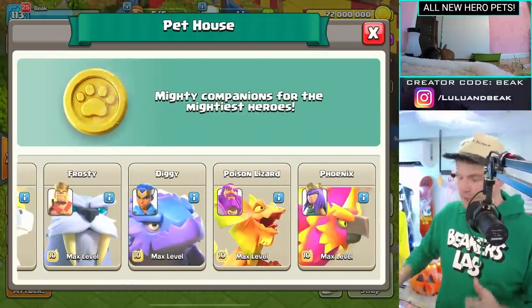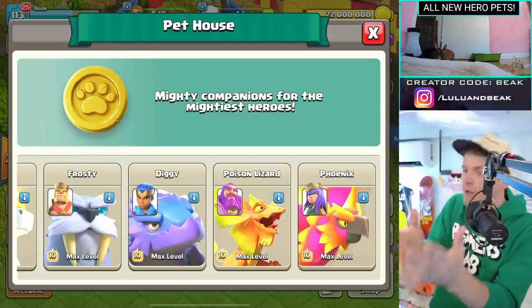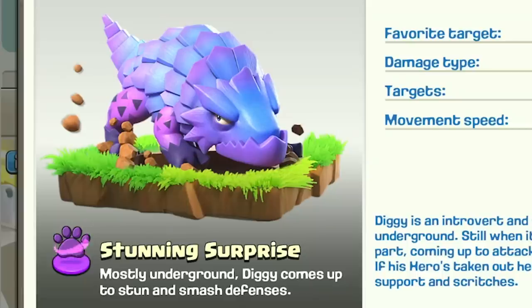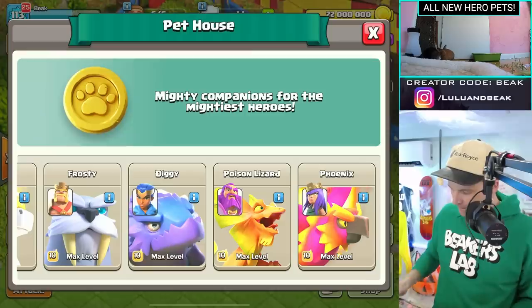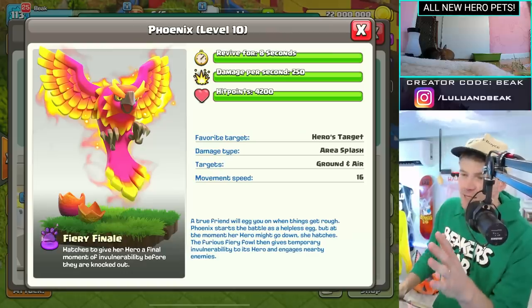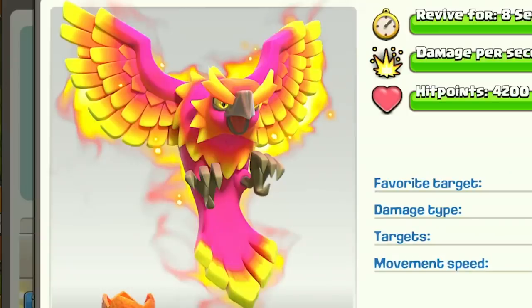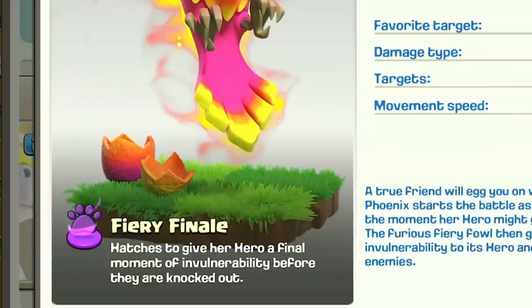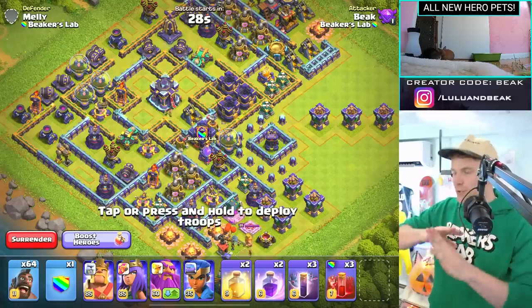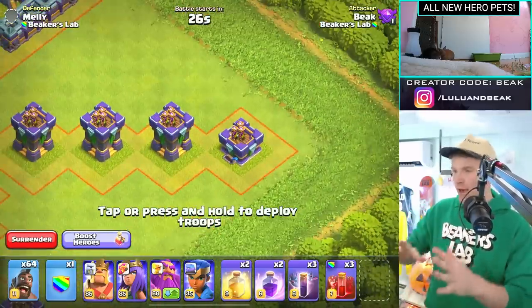Let me show you what they actually do. Frosty spawns frost mites — it's gonna be sick. Diggy goes underground, comes up, smashes and stuns defenses — that one's pretty cool. Poison Lizard is just like you'd expect: poisons stuff, and he's a lizard. And the Phoenix — I don't even fully understand it, but it brings your hero back to life. It hatches to give your hero a final moment of invulnerability. That's gonna be too good.